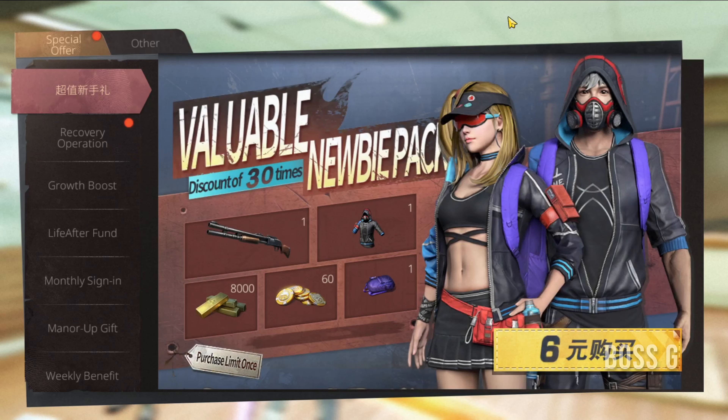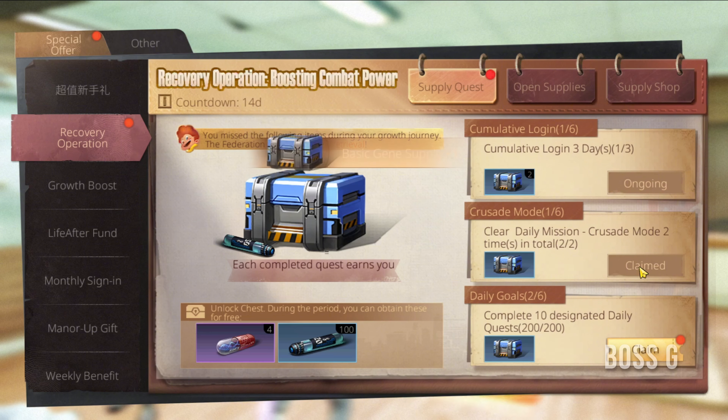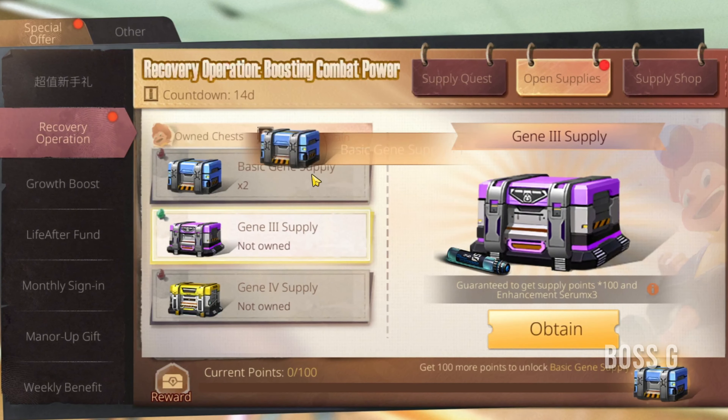From the Benefits page, then Recovery Operation, complete quests to be able to redeem Gene Enhancement Rewards to help you catch up with genes. The system will grant you items that you might have missed in your growth journey. Do not miss out on these tasks, survivors.